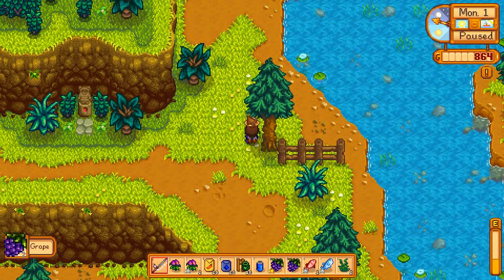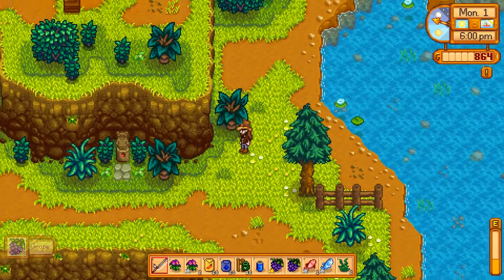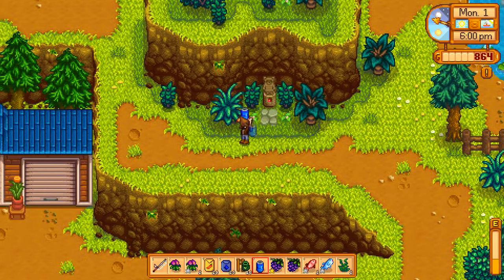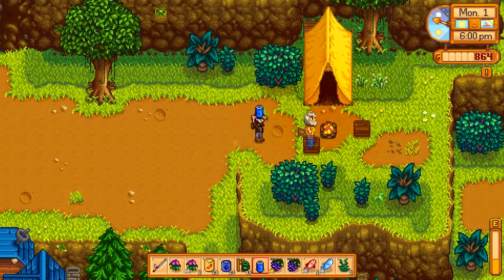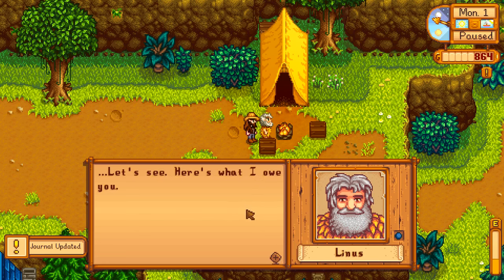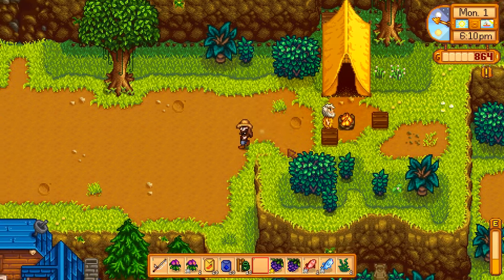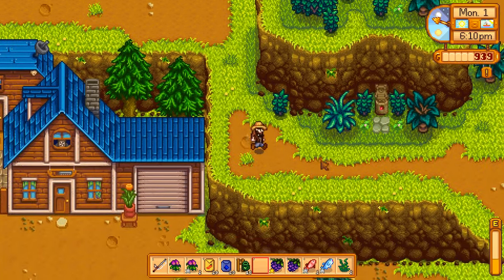There's some grapes to forage as well — nice. Let's go talk to Linus and give him his tasty Joja Cola. There you are. 'Oh, you brought me the item I asked for — I really appreciate it. Here's what I owe you.' I just made him happy. That's all I wanted to do.